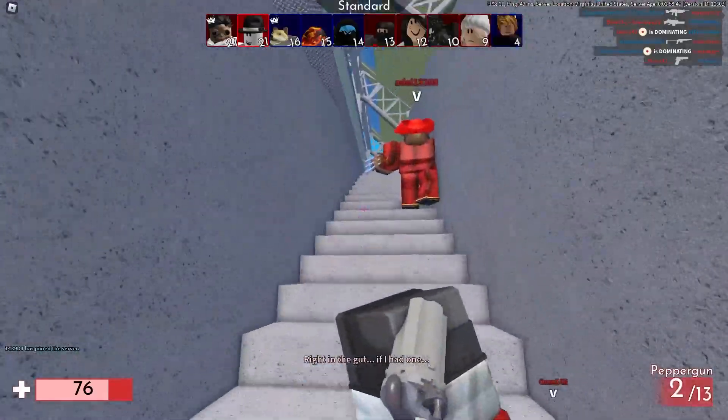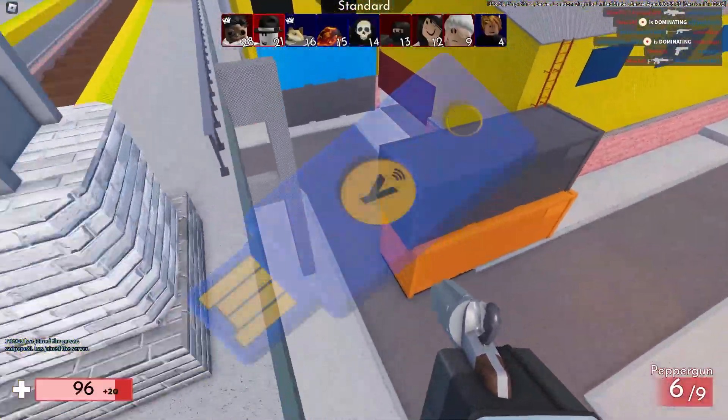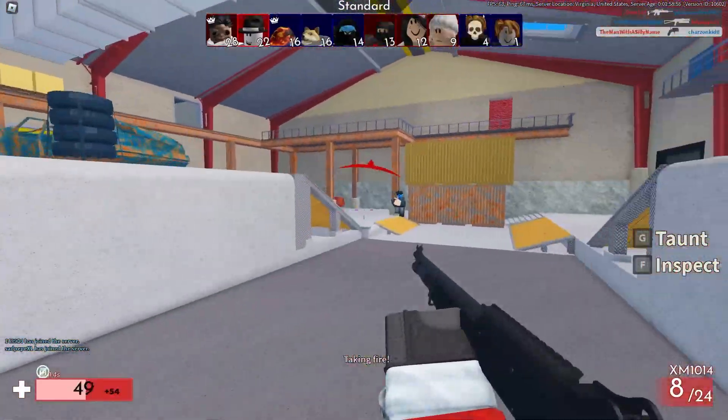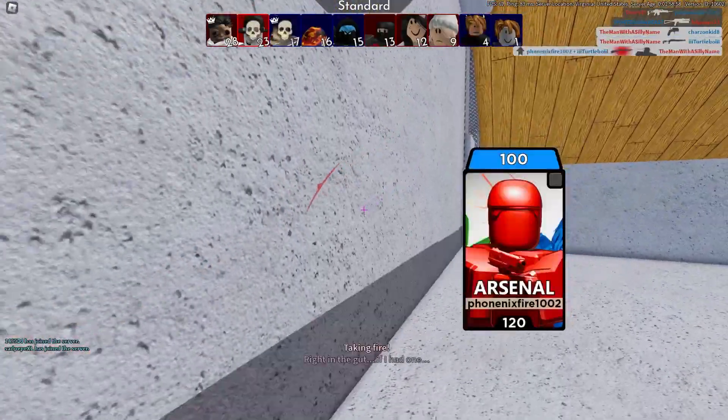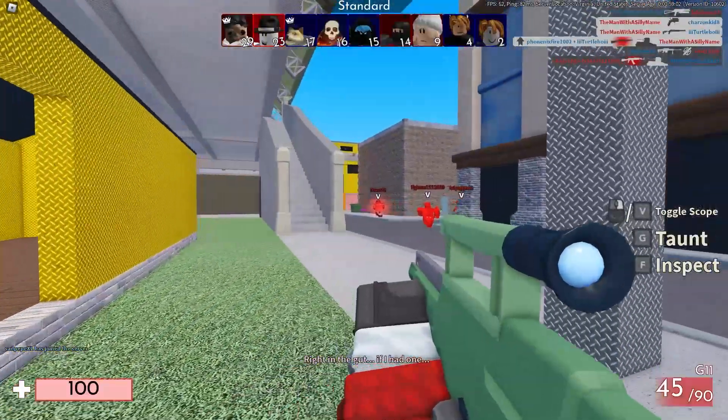You could also use security keys, which is another method that Roblox supports. It's a physical device that you plug into your device whenever you log in, and it's also a very secure method. However, make sure you don't lose that device if you decide to go with this method, because otherwise it will lock you out of your Roblox account.